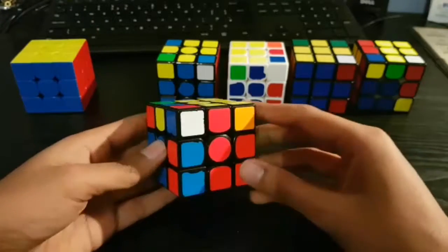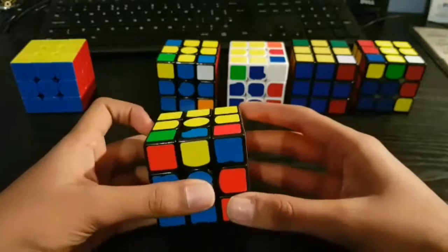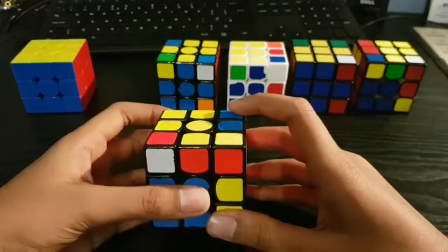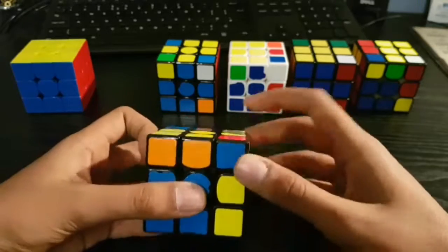Onto the second case — this is a similar case but the edge here is flipped instead. So the way you do this is you do a U like the last case, and you do an F prime U prime F to get that case that I showed in tips and tricks day two, and then you do a U prime.